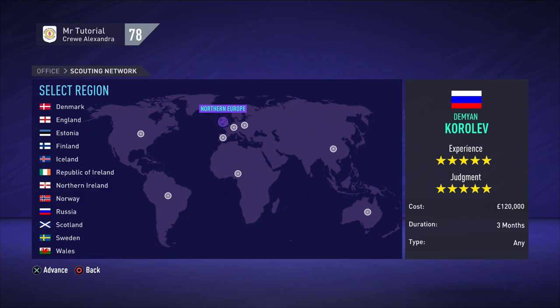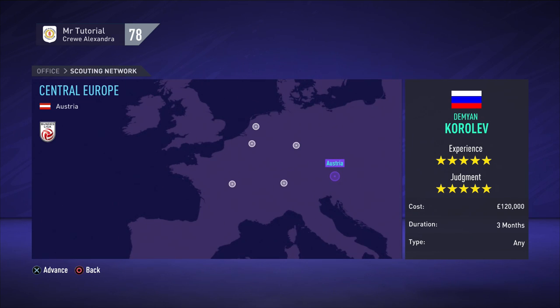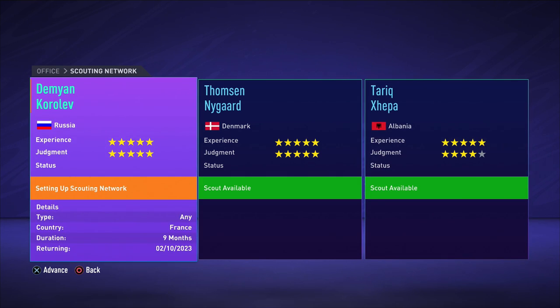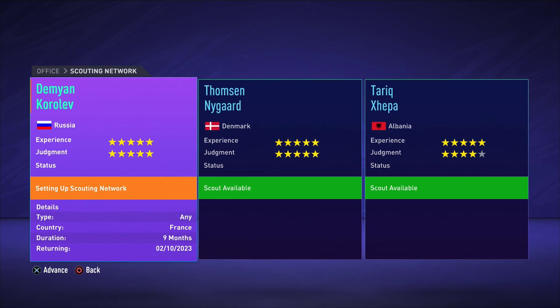Now you set up a scouting network. Say you're a fan of Messi, Ronaldo, Mbappé, Neymar — we know Mbappé is from France, so we go to France. This is where you choose the duration of how long you want your scouting to happen — I'd say nine months, spending 360,000 to find the next Mbappé. If you go to 'Any' position, you're going to get various players: defenders, CDMs, center mids, CAMs, strikers. Send them off. Your scout will give you a returning date.